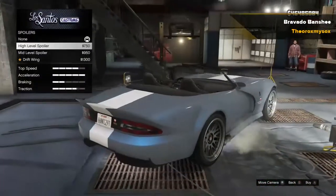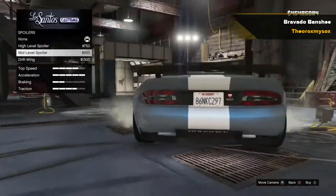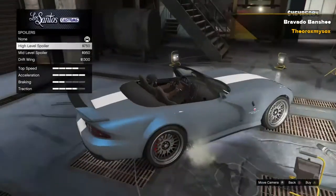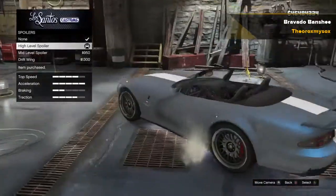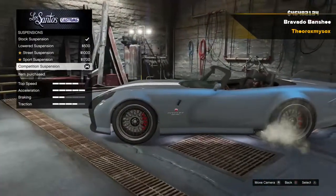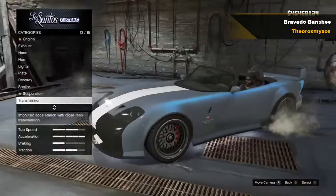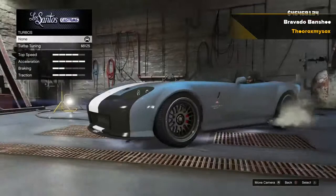For the spoiler, I'm thinking I'm going to do the high level spoiler. I actually kind of like the look of that on this car. For the suspension, I'll drop it to the low. For the transmission, I'll just throw in that race transmission. Turbo, like always.